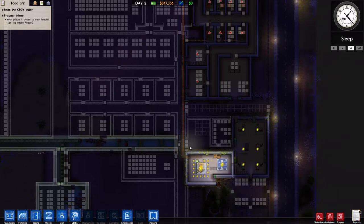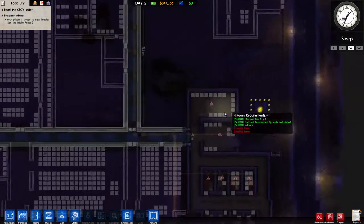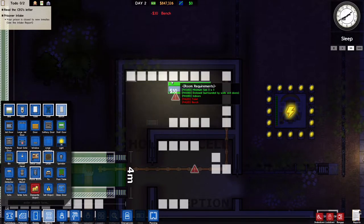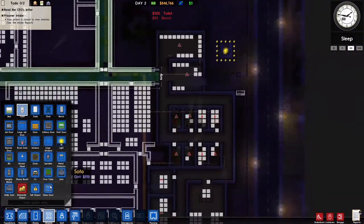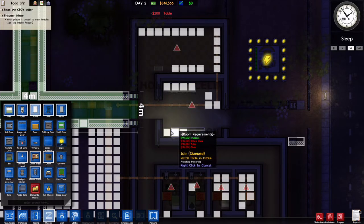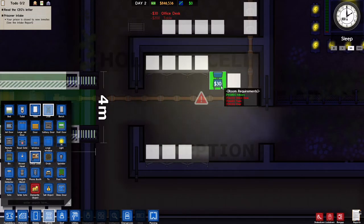It is 1:25 in the morning on day two. We have 847,000 in the bank and a lot of stuff in the process of being built. We don't yet have a valid holding cell but we can get that taken care of — toilets like that will make it a valid holding cell. I'll put in the tables for reception: office desk like that and a chair.